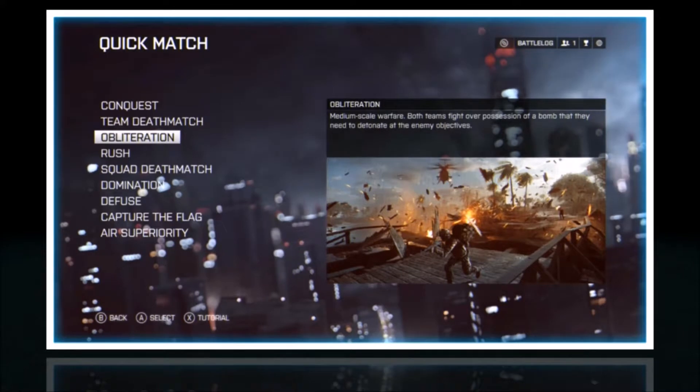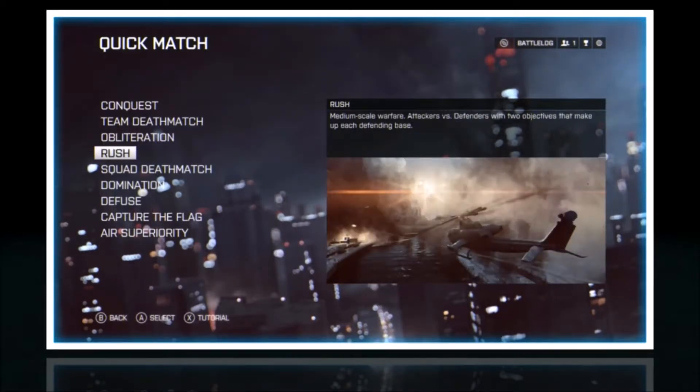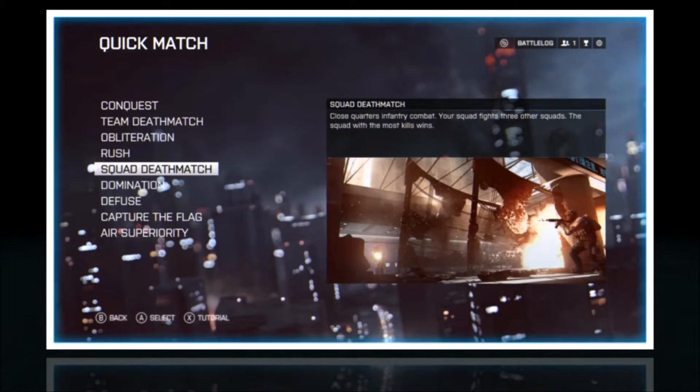Obliteration — each team has three bases or MCOMs to defend, a bomb spawns in the middle, and the first team to get the bomb goes to the opposition's MCOMs and blows it up. Rush is 16v16 on new gen, 12v12 on old gen, and I think 32v32 on PC. Squad Deathmatch is four teams of five, so it's pretty much five versus fifteen — it's chaotic.